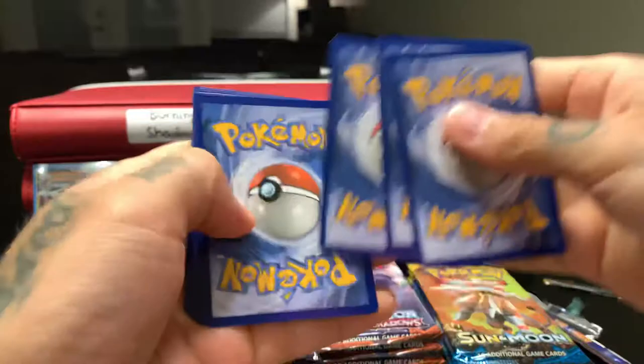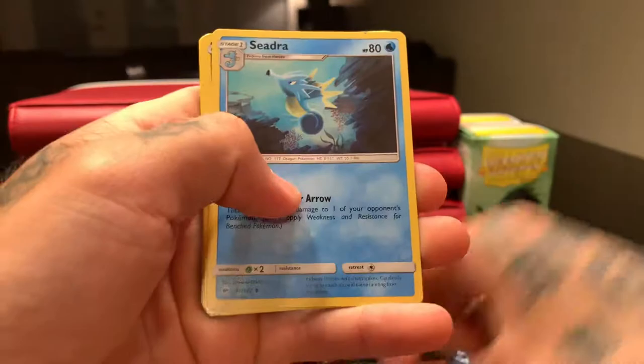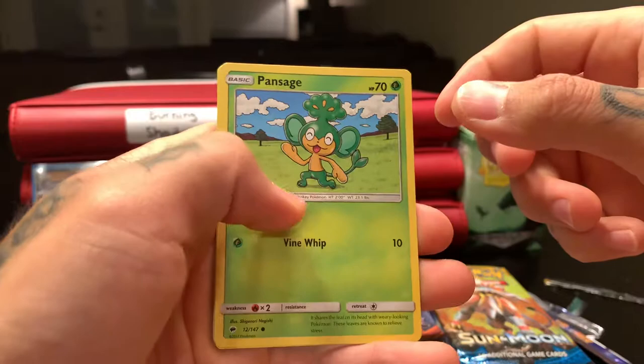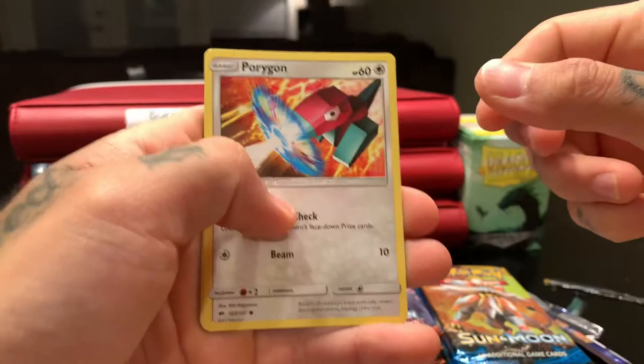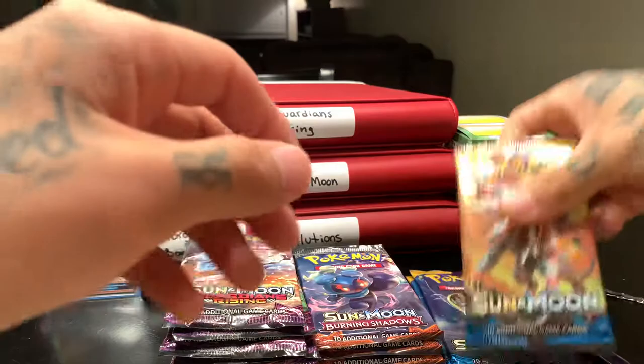One, two, three, four — leaf and water. Rhydon, Lunatone, Seadra, Espurr, Pansage, Pampour, Porygon, Alolan Ratatta, riot — reverse, and Toxicroak — non-holographic. Alrighty.